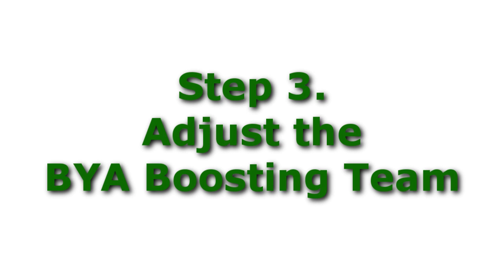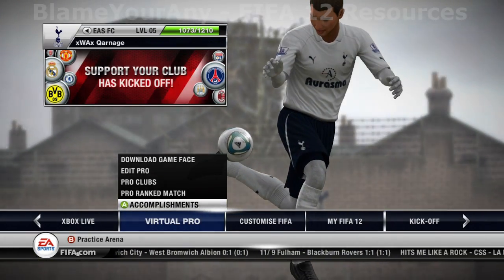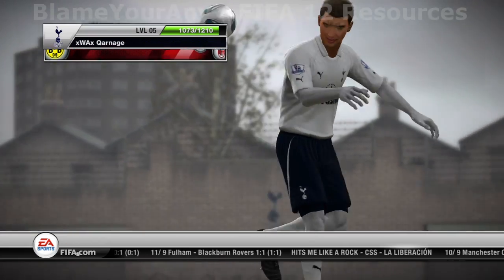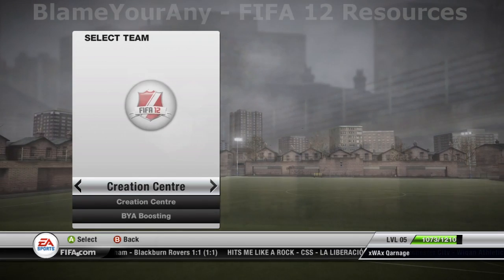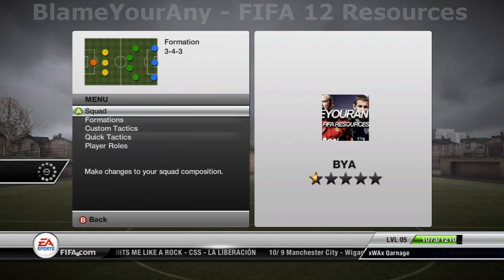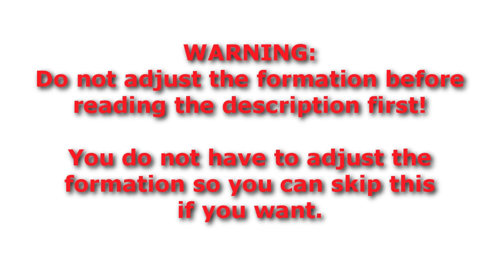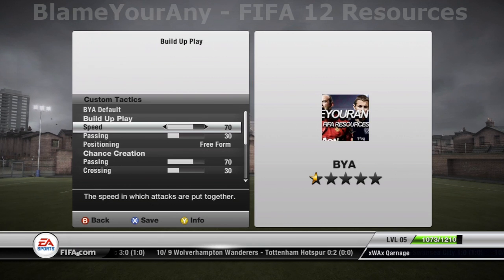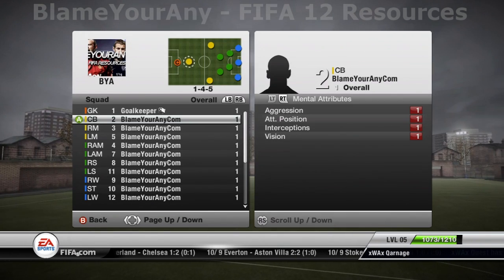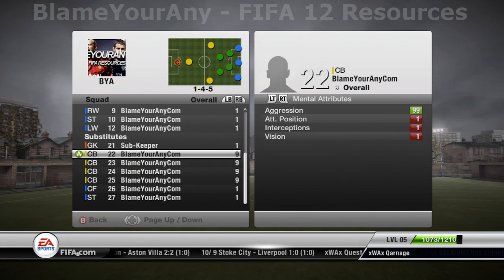Once you have downloaded the BYA boosting team, you can tweak them in team management. The main change you will want to make is moving all but one defender into the opposition's half. You can also adjust tactics, as well as opting to replace someone's starting role with the defenders on the bench. The defenders on the bench have 99 aggression and a high tendency to make reckless slide tackles, meaning you can earn free kicks more easily if you so wish.